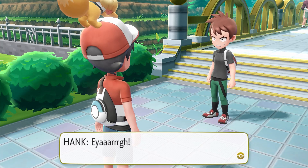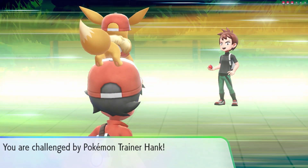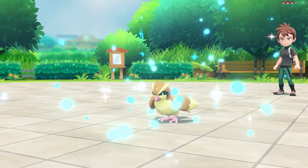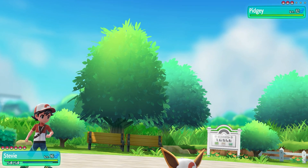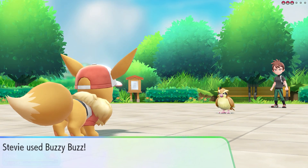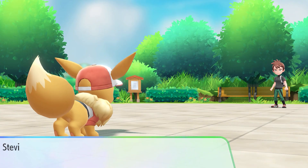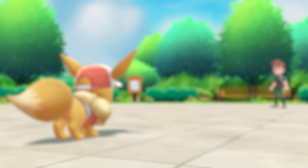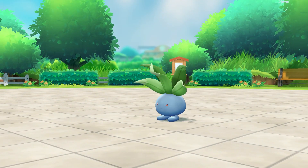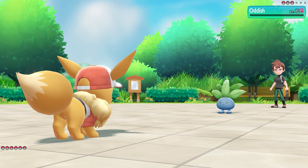We're coming up to the Nugget Bridge and here comes Hank. We're gonna fight Hank - he's starting off with a Pidgey. I've got Stevie up front with that lovely new electrical attack we saw in Cerulean Gym. We're gonna take this Pidgey out with one shot. Quick Attack is the point - it always goes first unless the other person uses Quick Attack and they've got a faster Pokemon. Hank's next Pokemon is an Oddish, so I'm keeping Stevie out mainly because Stevie's got that fire attack as well. Fire attack going in - boom, down, super effective, gone.